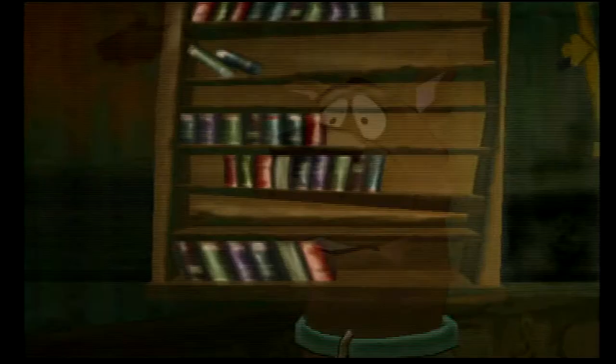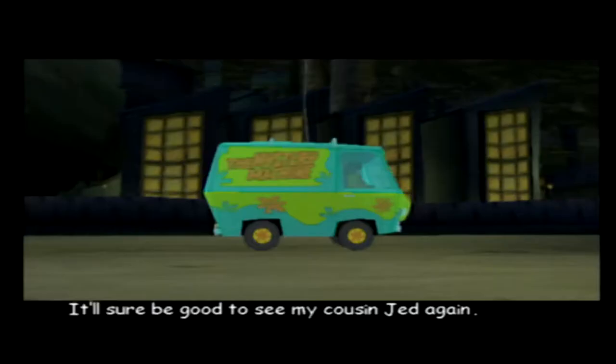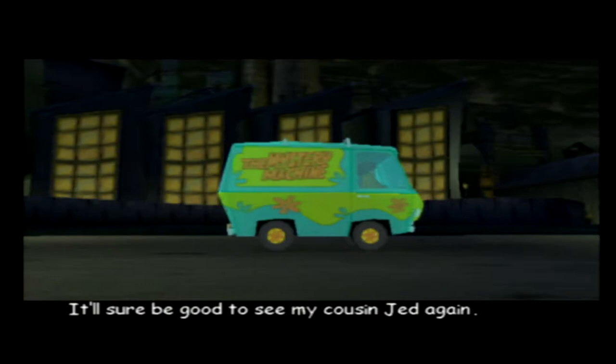When you boot up the game, you're first greeted by a remade version of the Scooby-Doo theme song, so that's nice. After creating a save file, the story begins with Scooby and the gang going to visit Fred's cousin Jed, who works at a special effects studio called Monsters Fright and Magic.